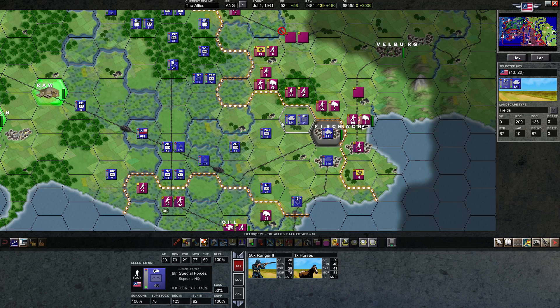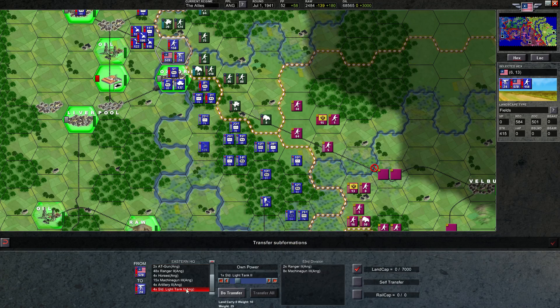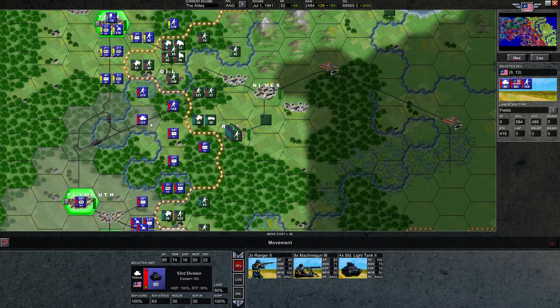I know exactly what I'm going to do. I'm going to move this unit here and actually move this unit here to help reinforce this open plains area, because we only have three standard tanks. The tanks are now going up here. Let's get the standard light tanks in there. Although we've been shifting all of these north in anticipation of trying to push towards Neem, I think that's where these guys will go as well.